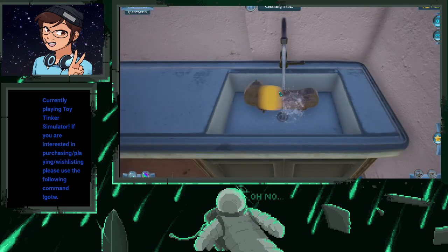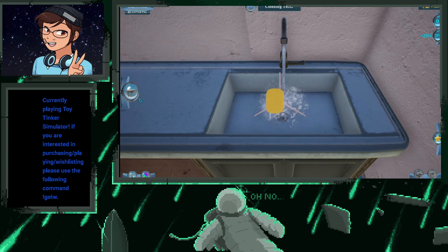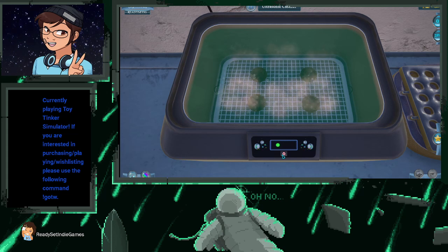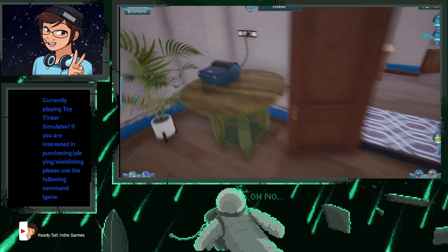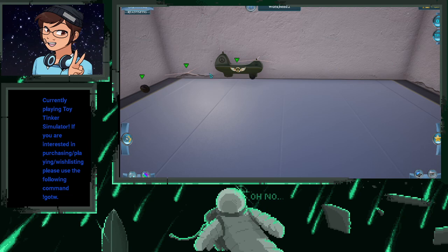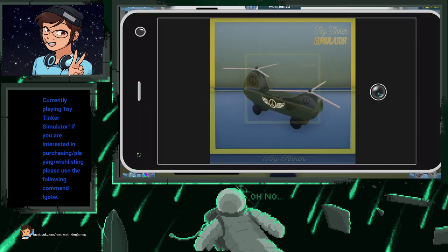We're gonna clean here first, send it to the printer. Come over here to the printer, print our decals. Nice. Send that back to the workstation. So we're gonna take a photo — it made us buy that screwdriver but we didn't even use it.